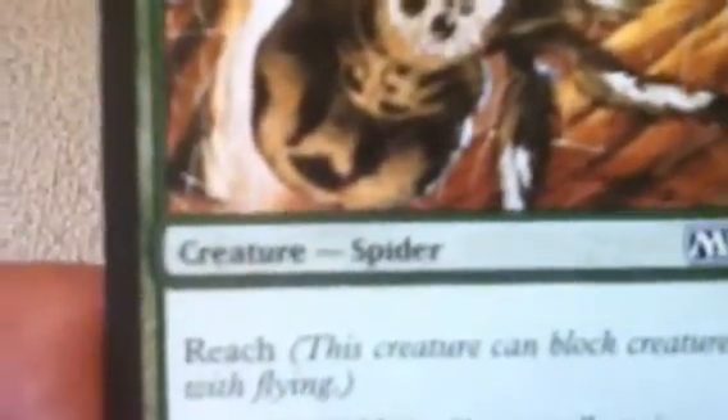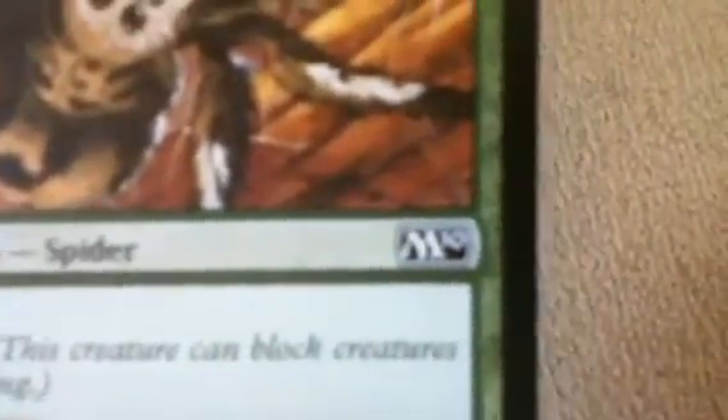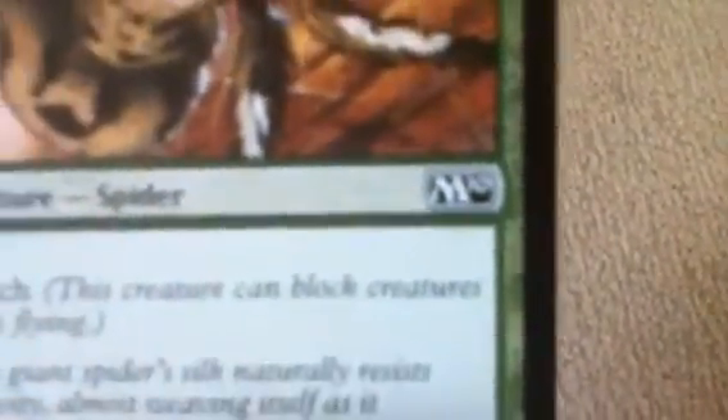The artwork of the card — it could be anything, like a scary spider like this. Then the card type: this card is a creature. The card subtype, if it has one — so this is a spider. And that is its expansion symbol, so you know what expansion it's from. Those change colour depending on what rarity the card is — I'll explain that later.